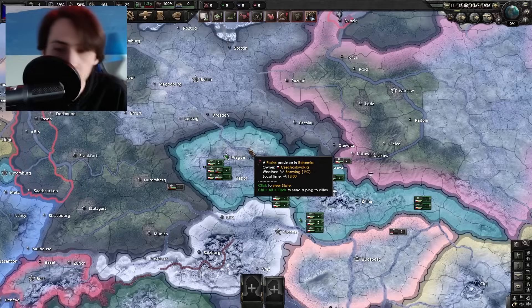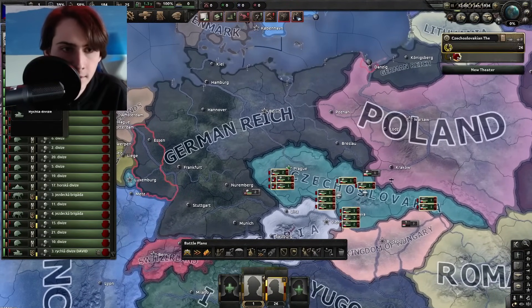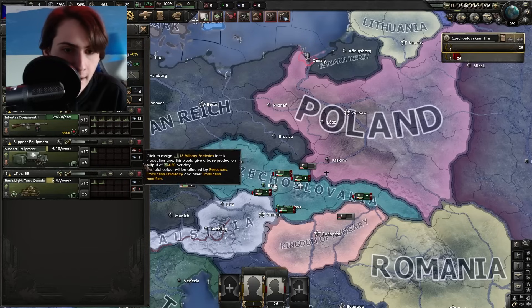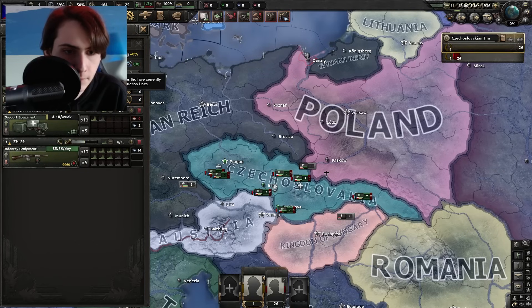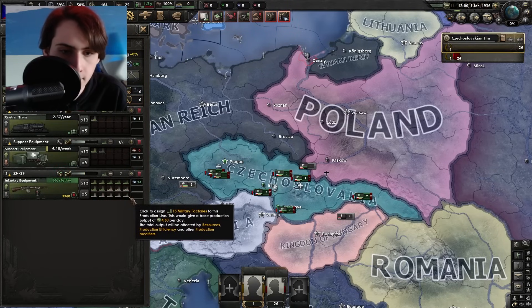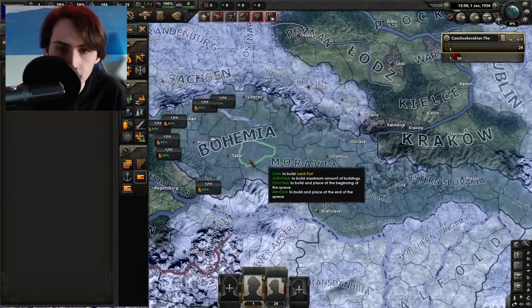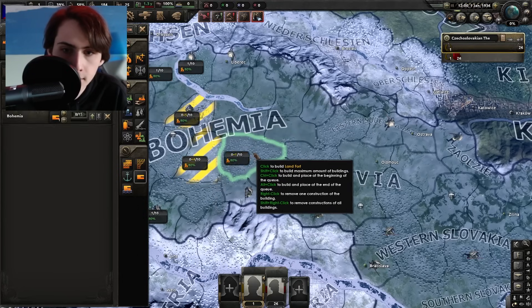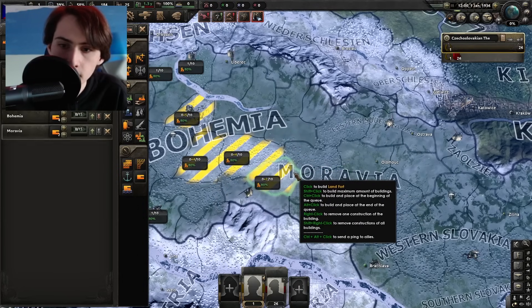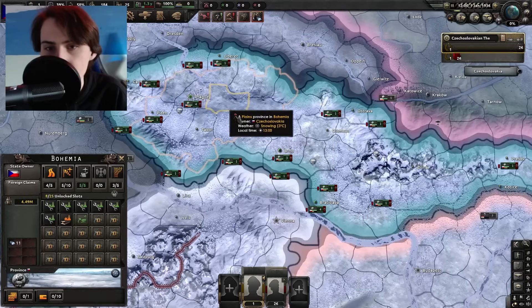The setup is going to be very important. First, we select the whole army and turn it to just basic infantry. Next, we delete everything in the production lines except for infantry equipment, a little bit of support equipment, and one trains. Research is going to be very generic. For construction, we're going to build a line of level seven ports from here in Prague all the way to Brno — hopefully we can get these to level ten by the time the Germans attack.